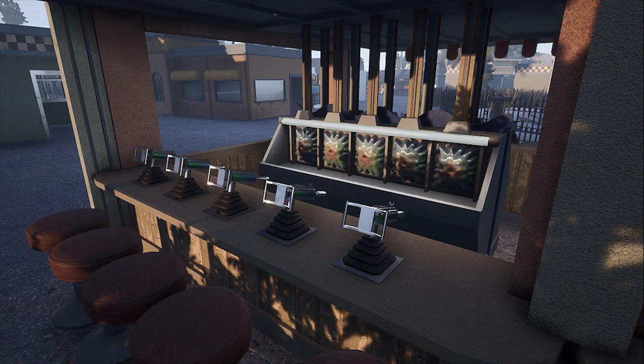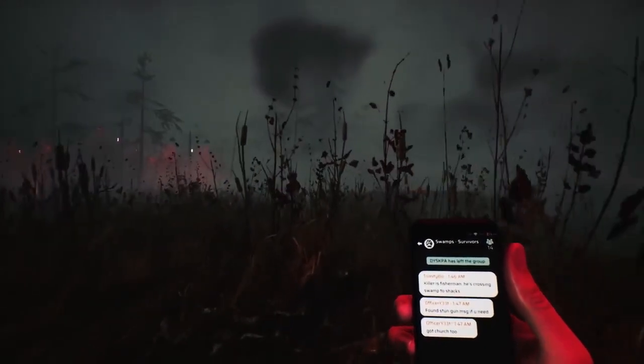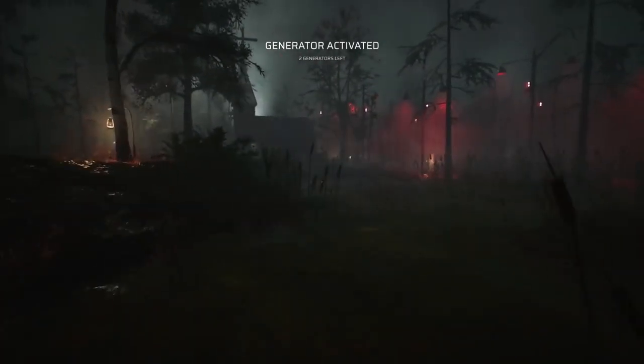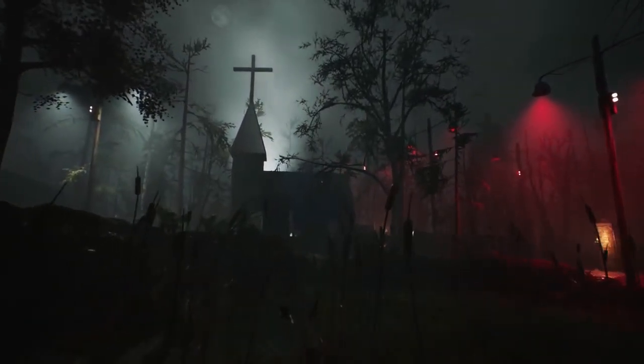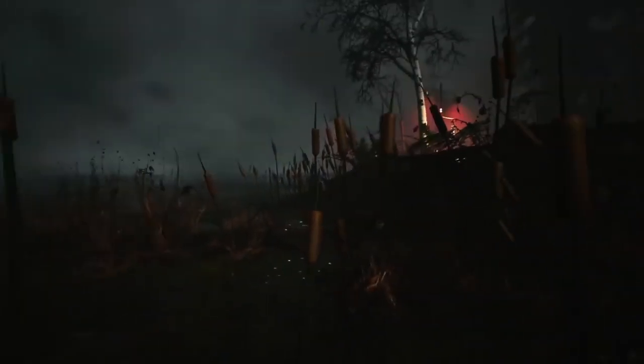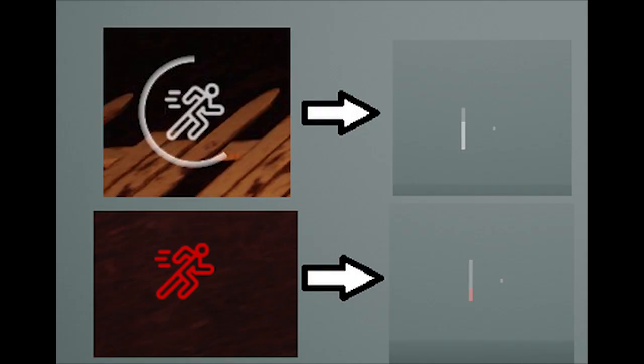Moving on, they finally got around to showing a fresh look at the updated UI to show players the inventory system. The inventory UI works with both hunters and survivors. They also changed how they display the status bar — moving it from the bottom left corner to the left side of your crosshair. The status bar only appears when it's regenerating or about halfway depleted to give you a warning. The host says it looks less intrusive since it only appears when needed.